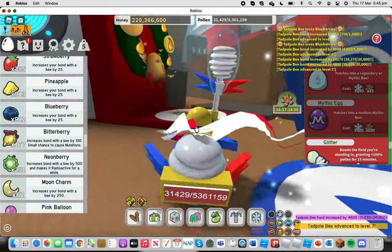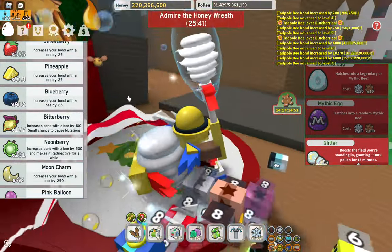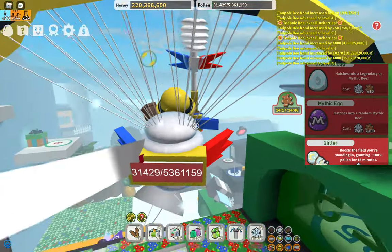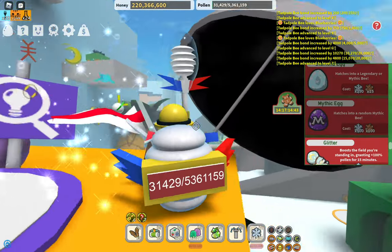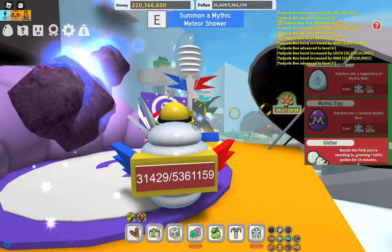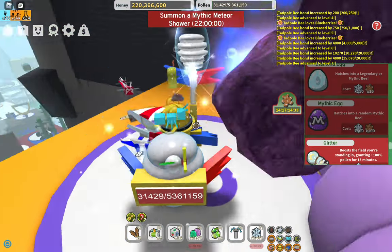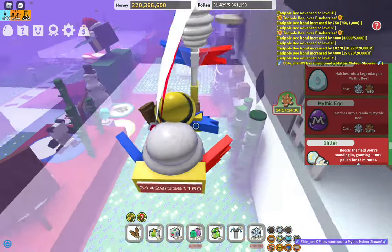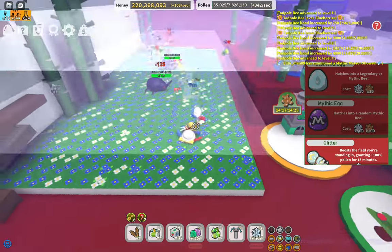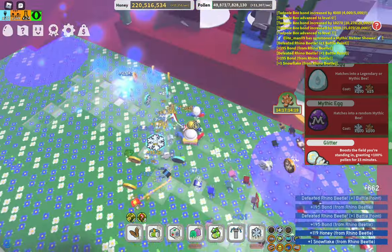Now I will show you what a mythic meteor shower is. If you use the red cannon — or you don't have to use the red cannon — but in the 10B area, up above the 10B area shop, there is a place where you can summon mythic meteor showers. If you press it, see how it summons storm — wherever these white clouds are on the field, they'll start summoning meteors, and meteors are like these purple circles that, if you catch, will grant you rewards.